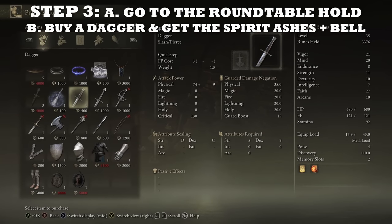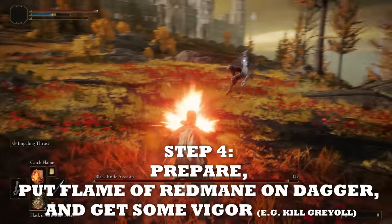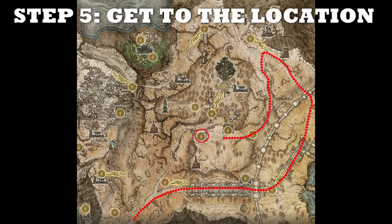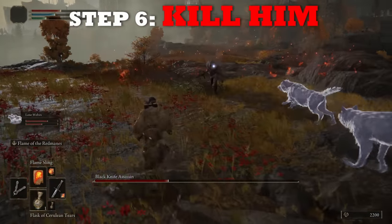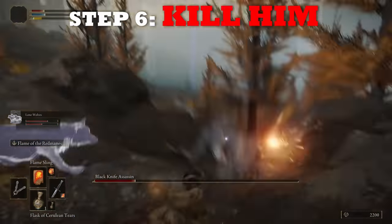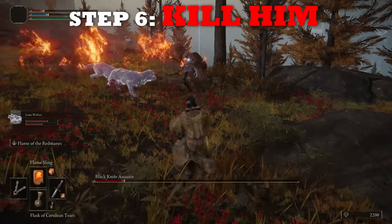Since we don't have the Misericorde yet, go to the Roundtable Hold and buy a normal dagger. Also make sure to get the Spirit Ashes and the Summoning Bell, because we need to defeat a tough boss to obtain the Black Knife. This boss is strong because he's using our weapon and can easily one-shot you early on, so getting some Vigor is also advised. In the Altus Plateau, go to this exact location — the Black Knife Assassin sitting in front of the Sainted Hero's Grave. Using summons and chain stance-breaking for easy critical hits with the normal dagger should make relatively quick work of him. After defeating him, you will get the Black Knife.